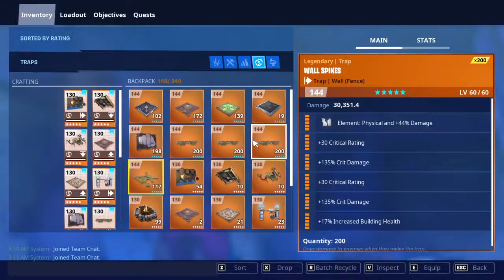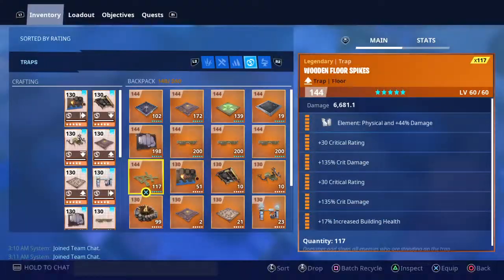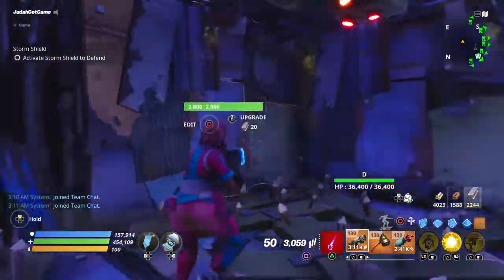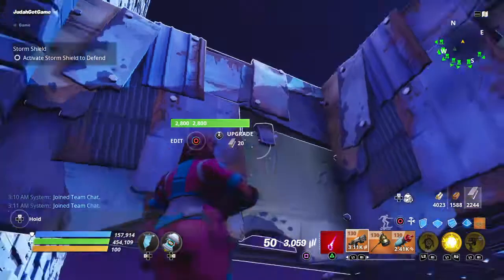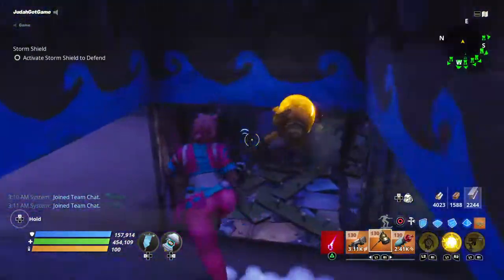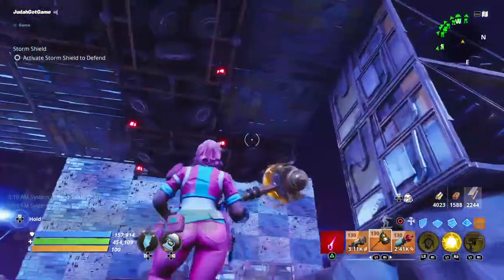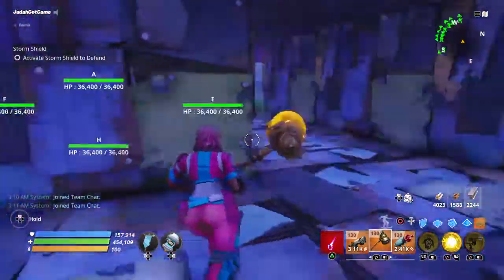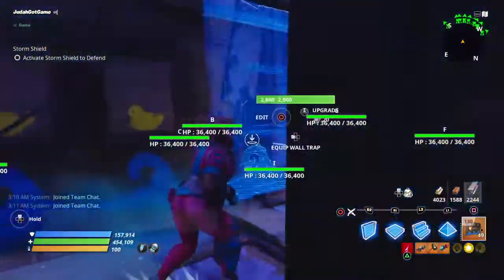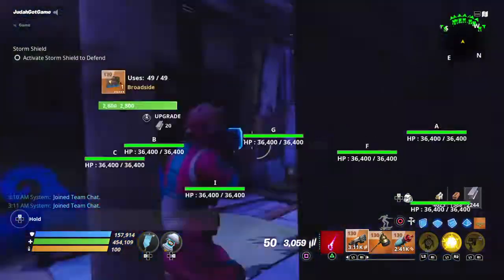Now here we'll add broadsides. You'll continue with the gas traps, continue with the floor spikes. You can put broadsides here - pirate trap, pirate trap, pirate trap, pirate trap - gas trap. That's built. I'm not going to fully do it just to save time. And on this side, same thing - add broadside, broadside, add it all the way around the sides, wood and floor spikes, whatever floor traps you have, and gas traps.